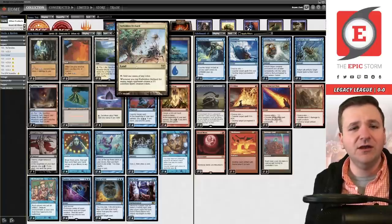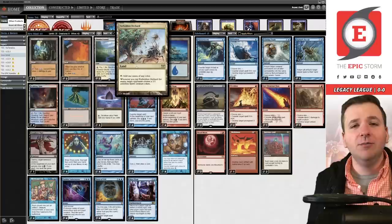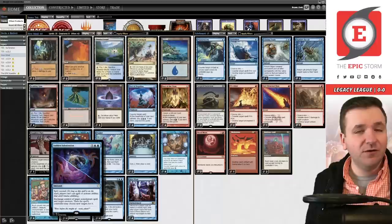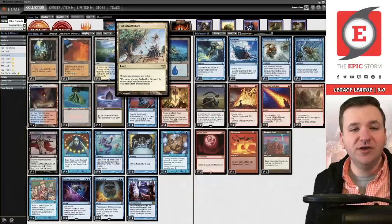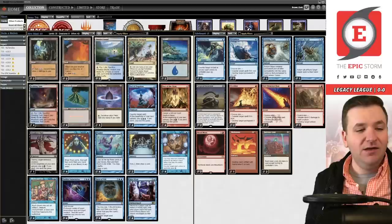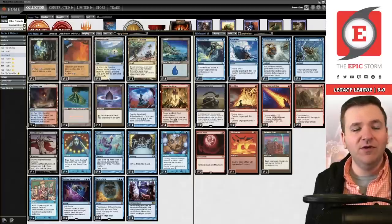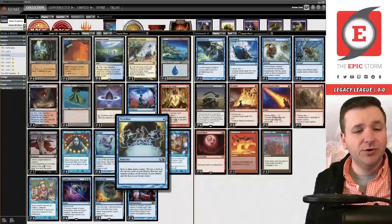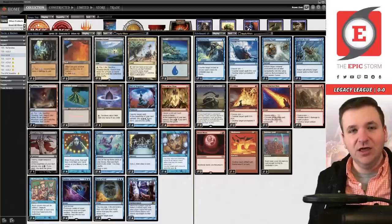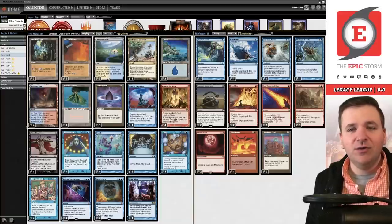That said, it's not the only combo in this deck. We have Forbidden Orchard — a classic five-color land from Champions of Kamigawa — which gives your opponent a 1/1 colorless Spirit creature token whenever you tap it. With Sudden Substitution from Commander 2019, you can exchange control of a spell and a creature. So you give them the creature, take it back, and give them a Pact of the Titan, Slaughter Pact, or Pact of Negation — and then they die to that trigger. You back up your combo with Brainstorm, Ponder, Preordain, Daze, Force of Will, and four Pact of Negation.